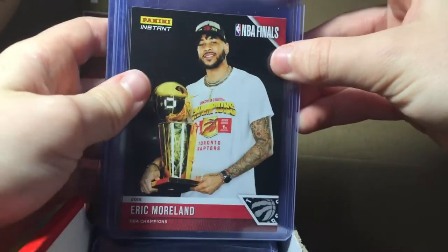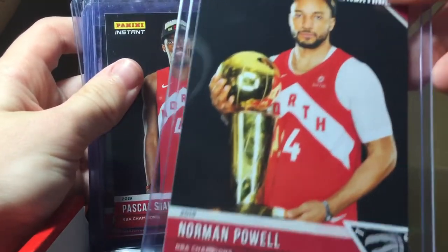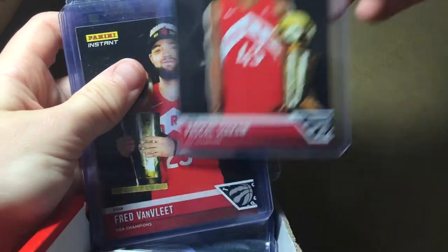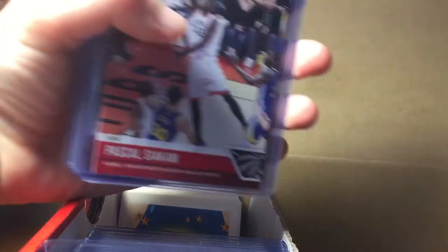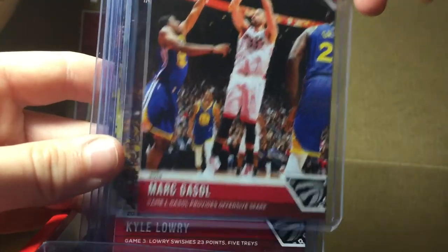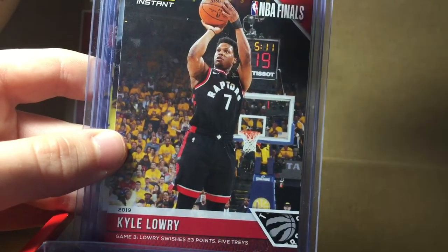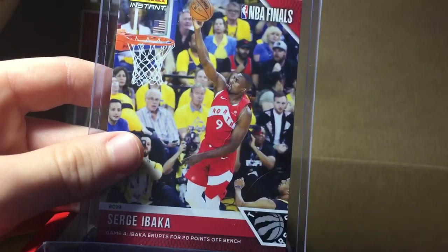Next we got — hopefully this video won't be too long — Eric Moreland, Norman Powell (he's been very great this season), Pascal, Freddy, and — stacks falling over here — here we got this Pascal Siakam card. Mark Gasol, Kyle Lowry, another Kawhi, another Kawhi, and Serge Ibaka.